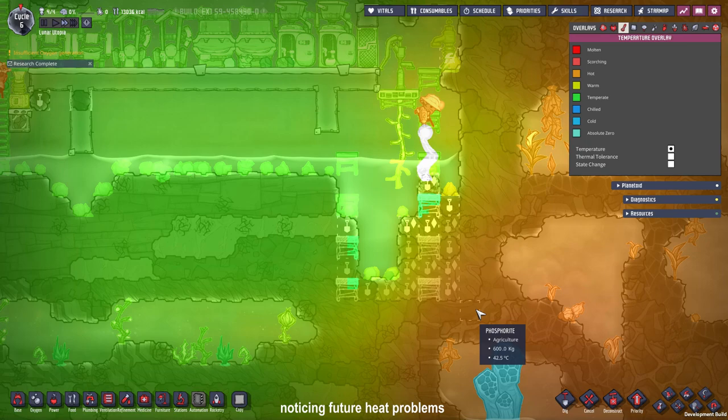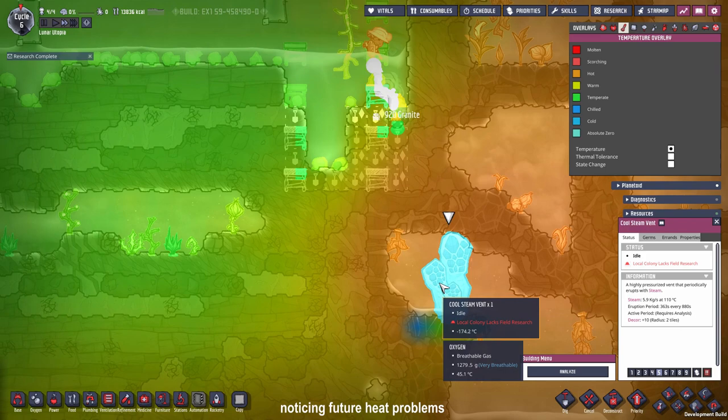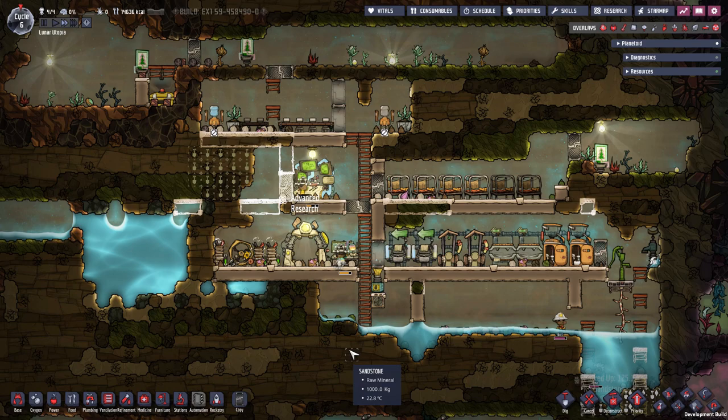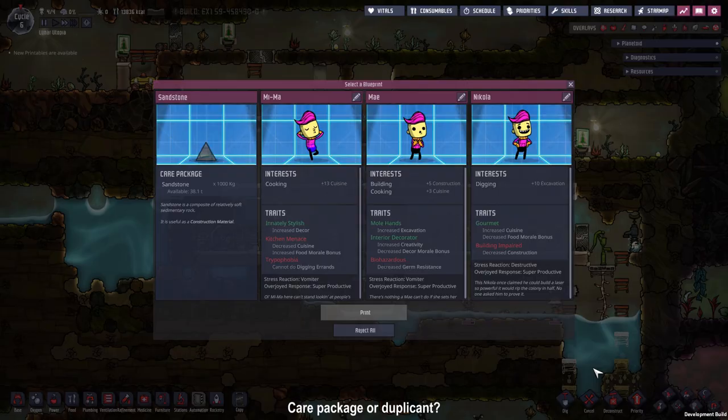I expanded the size of the water pool a little bit right here, and it's the first time I noticed the steam geysers. This could be a heat problem in the future. Maybe we focus our research on the insulation tiles — this one produces 5.9 kilograms of water per second at 110 degrees Celsius. If we put insulation here, this could be a good water source for the future.